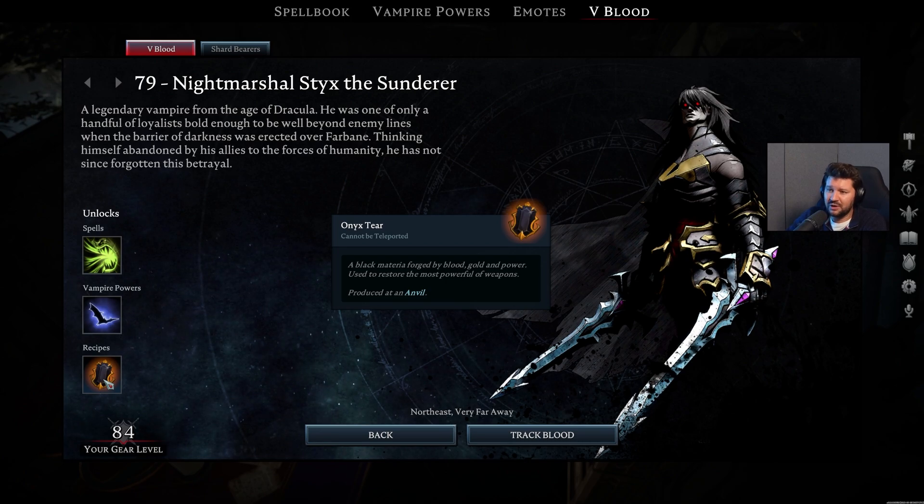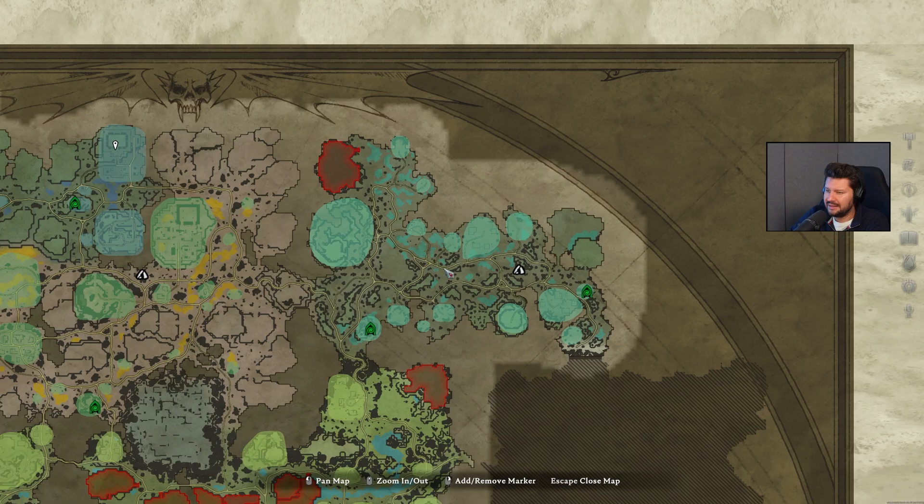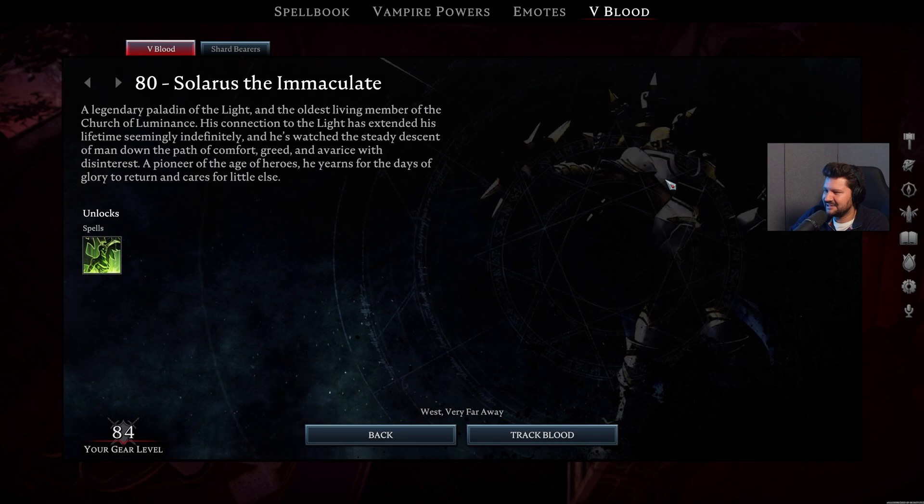Styx also unlocks the ability to craft Onyx Tears — key ingredients produced at the anvil to make those Shattered or Legendary weapons. I think he also roams these parts, just like the boss which gives you the Cape ability. We also just got a Blood Moon — I'm gonna miss this one.